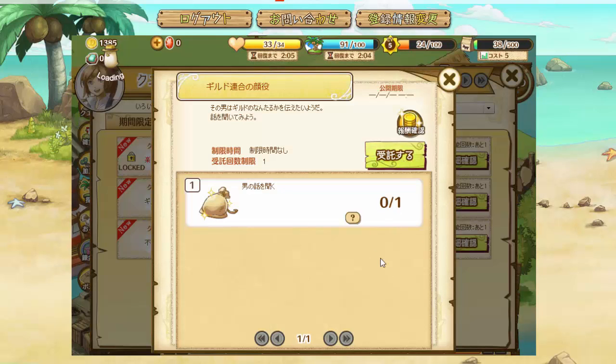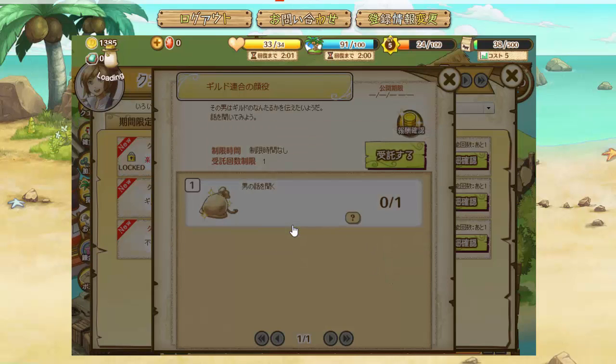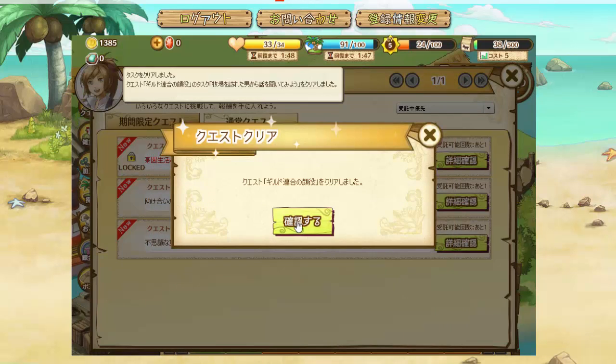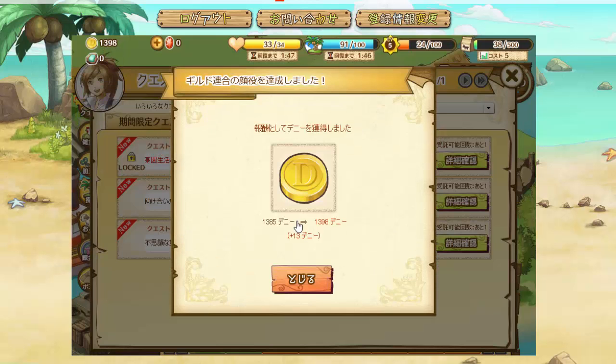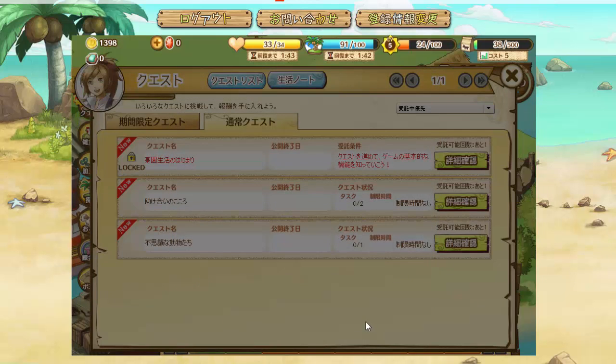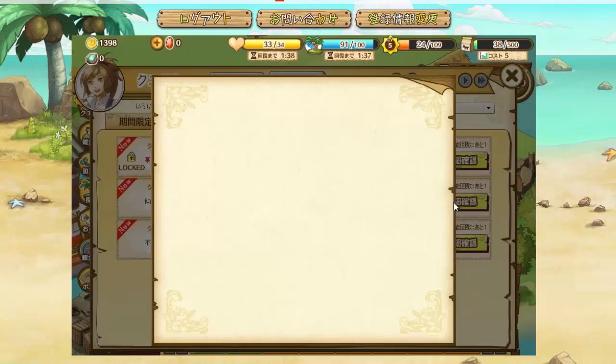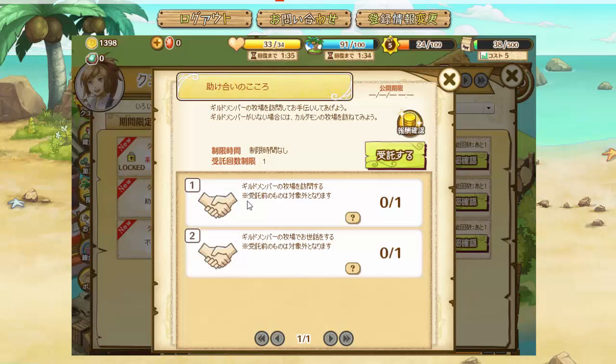The next quest is about guilds — we just need to go meet this guy, Robert. He'll tell us about guilds and we'll get some money and finish the quest. The next quest requires us to meet another guild member and help them on their farm, but we're not in a guild right now, so we'll skip that for now.